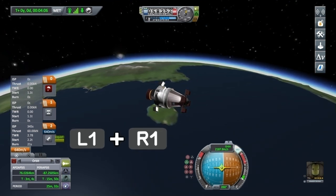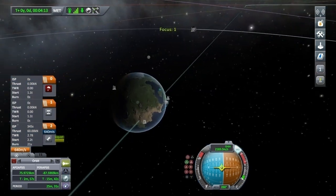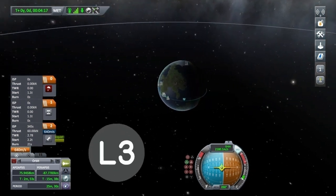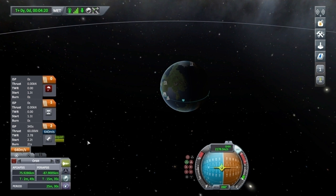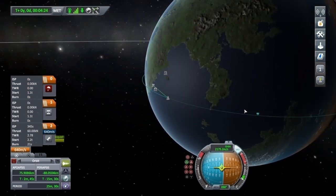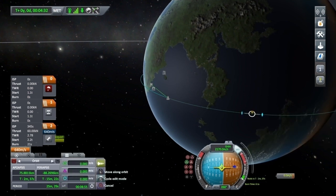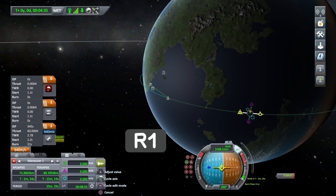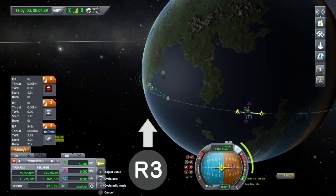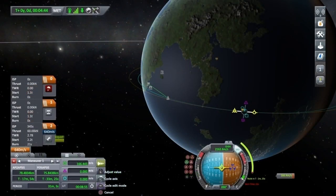Now tap L1 and R1 simultaneously to open the map view. Click in L3 to open the cursor. Tap X on your apoapsis and choose 'add manoeuvre' and cycle through with R1. Add prograde by pushing up the right analogue stick until your predicted periapsis is also above 70 thousand meters.